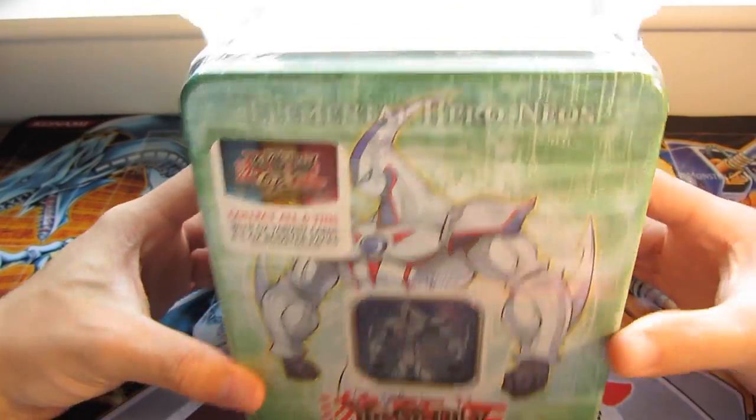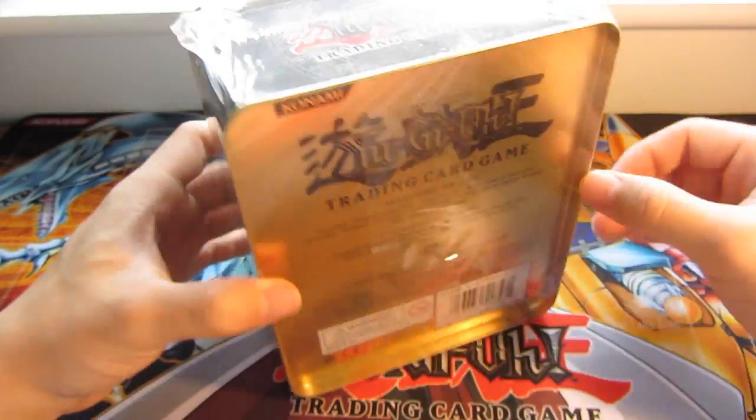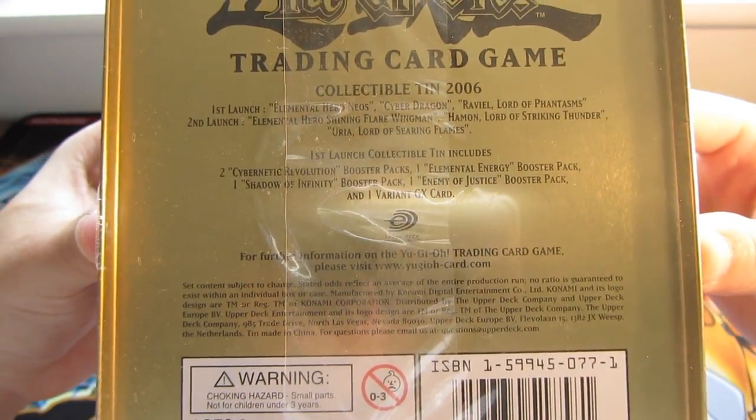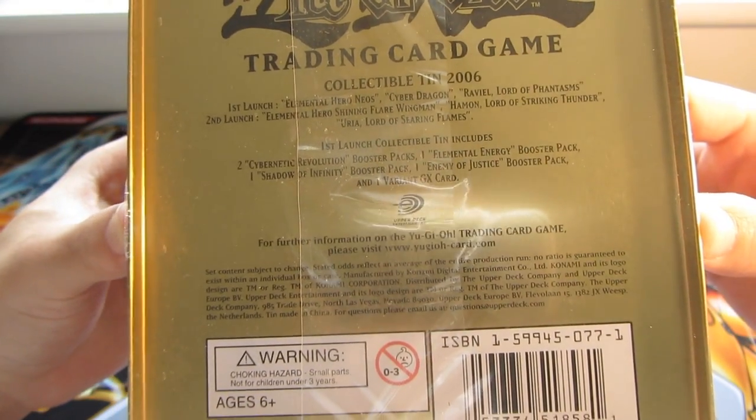Hey guys, today I'll be opening an Elemental Hero Nails 10. So you get a Secret Rare promo in here, and it basically tells you what you got inside it. So you got Tears, Cyber Knight, Revolution, Elemental Energy, Shadow Infinity, and the Enemy of Justice.